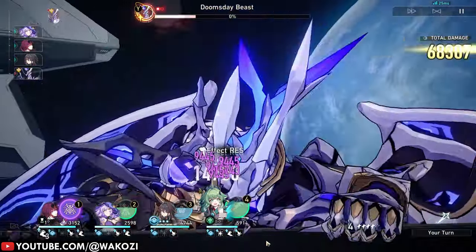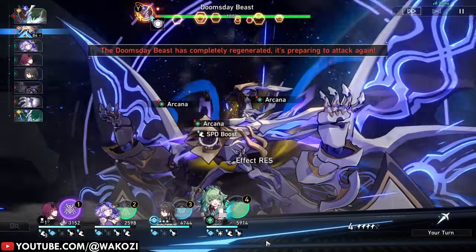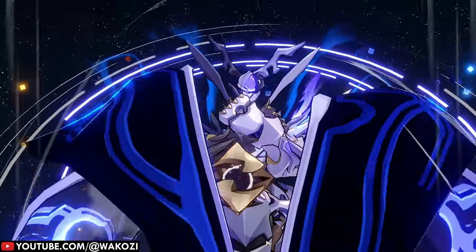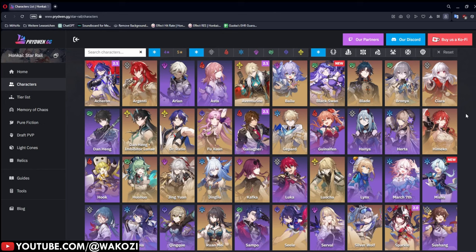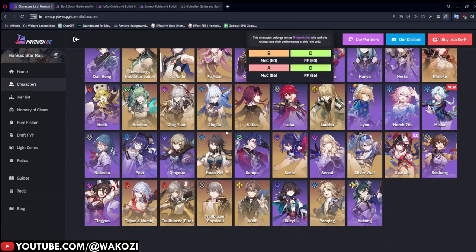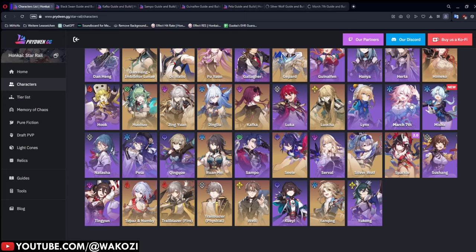If you're not a big fan of math, let us take a look at PrydWin for some actual numbers. PrydWin is a great site for seeing what stats, relics, light cones, and team compositions your characters should be going for. Characters that need effect hit rate include Black Swan, Kafka, Sampo, Guinaifen, Pela, Silver Wolf, and March 7th.